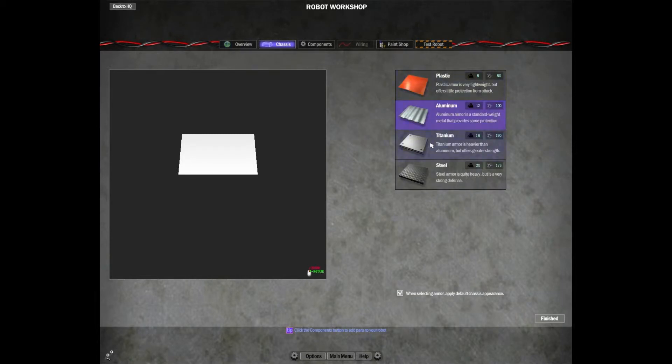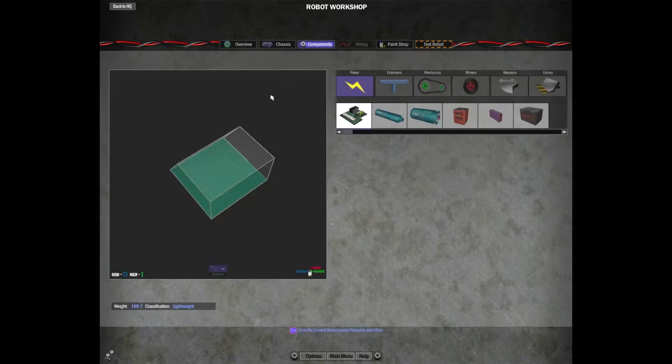Next you can go into Armor. It comes with four different types of armor — technically the default material is already a type of armor, but we'll talk about that in a different video. I'm just going to throw Titanium on this one for today and hit Finished again. Now we're actually placing components. You can see the armor is removed or hollowed out and you can see the base plate.